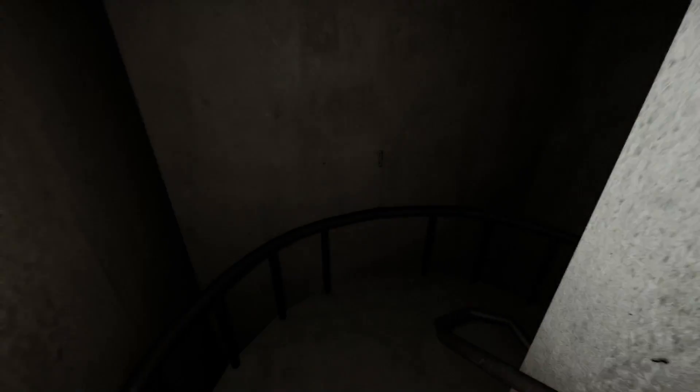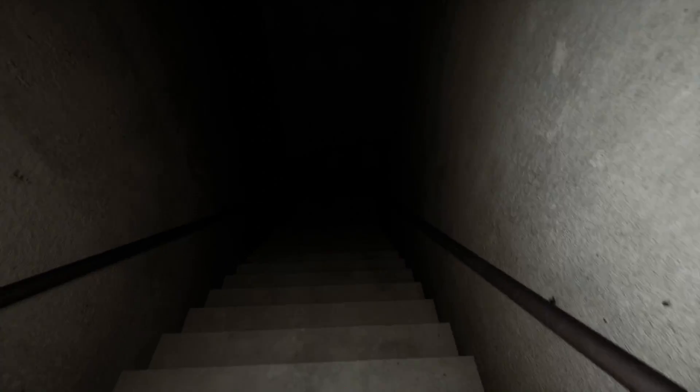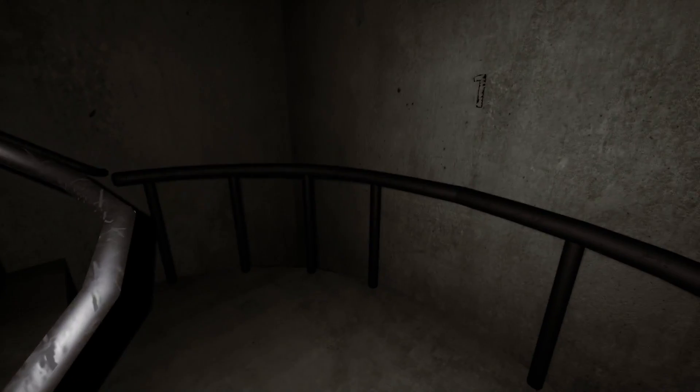Begin the recording. SCP-087 exploration test 4 will now take place. Class-D designated D9974, check your flood lamp is working accordingly and proceed to the first landing. Can I place a lamp please? We can jump, which is something you haven't been able to do in other SCP-087 games.